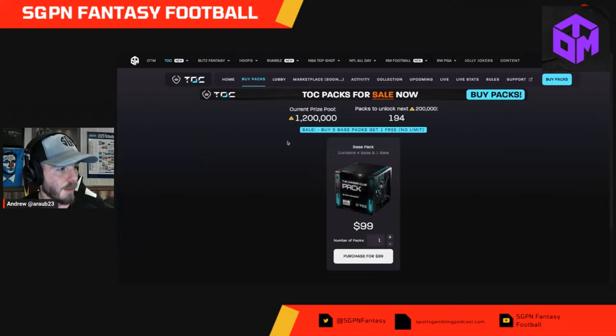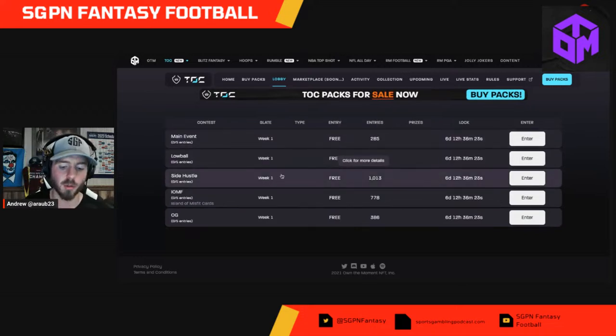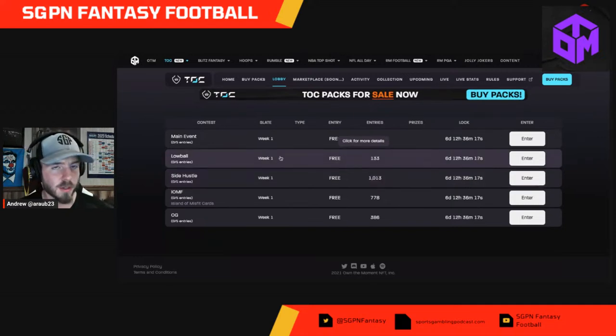I went in to buy packs — there's some stuff here. I already signed up for my free pack and ripped that as well, so I'll be getting into that for you guys to take a look at — what the cards look like and how they're listed for the entire position. They have a lobby here with some contests as well. I think next episode we are going to do a couple of pack rips and dive into the weekly contest and talk about strategy.